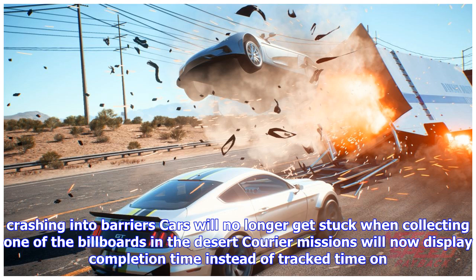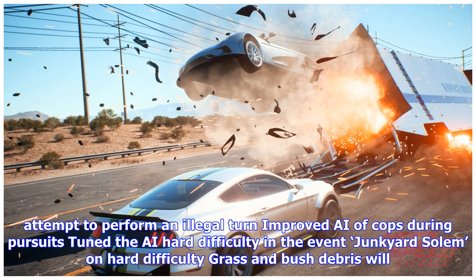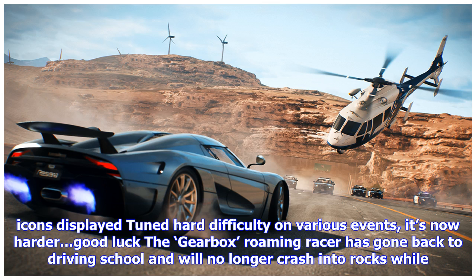When crashing into barriers, cars will no longer get stuck when collecting one of the billboards in the desert. Courier missions will now display completion time instead of track time on the outro screen. Downtown Escape can no longer be started a street away from its intended position. Traffic vehicles have been sent back to driving school and will no longer attempt to perform an illegal turn. Improved AI of cops during pursuits. Tuned the AI hard difficulty in the event Junkyard Solomon. Hard difficulty grass and bush debris will no longer duplicate. The wheels on the 1969 Dodge Charger no longer protrude through the fenders when steering left or right. Multiple events now have the correct color of event icons displayed.